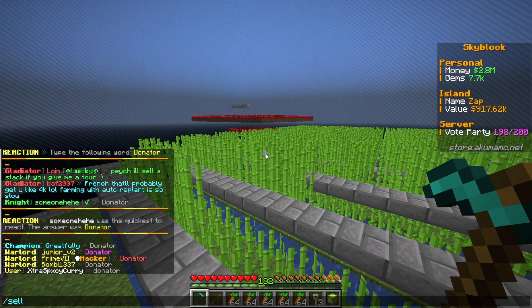Let me do a quick comparison: selling 64 carrots is $1,400, and sugar cane is $640. So far it turns out that carrots are actually the most profitable crop to farm, which is super interesting considering it's one of the earliest crops. I have to replant our entire farm to fix it up. Also, a vote party just went off and we got three cloud Kraki keys, which is pretty cool.